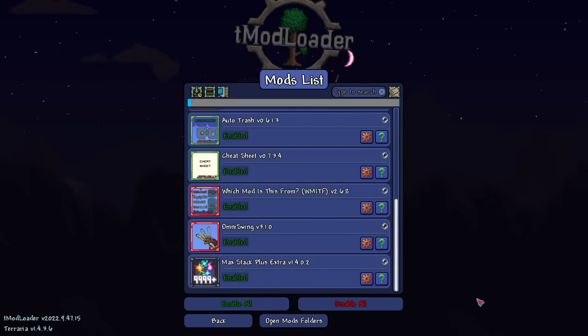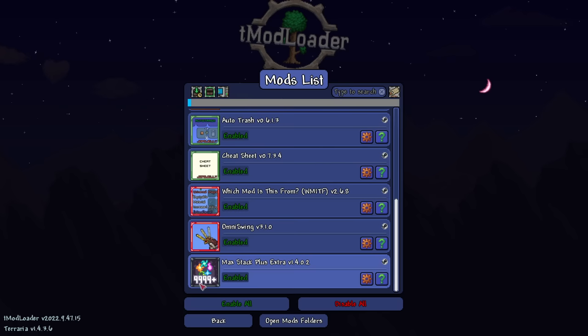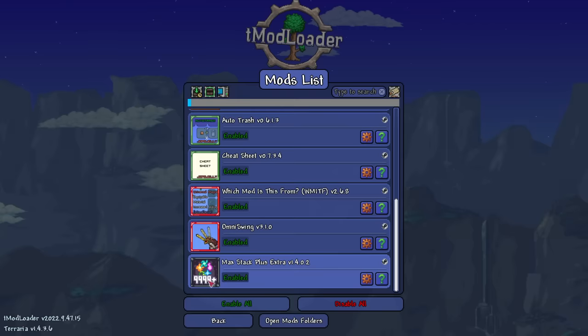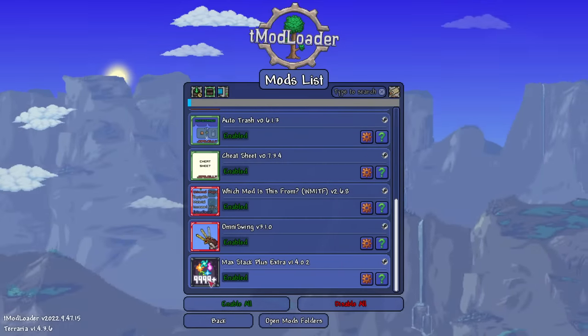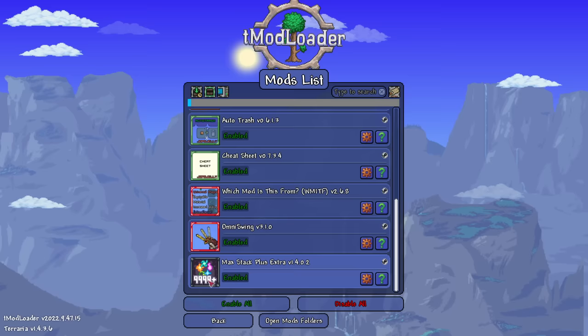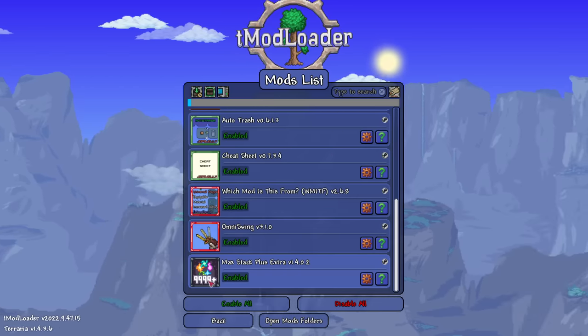Starting with Max Stack Plus - plain and simple, it allows you to stack pretty much everything up to 9999. Obviously with the recent update of Terraria this mod is probably not going to be as useful anymore, or maybe they'll expand it to 90,000.